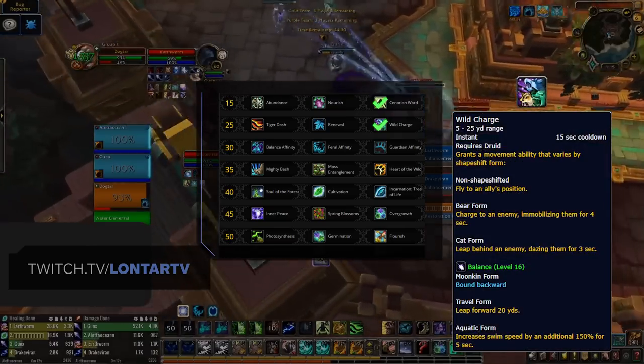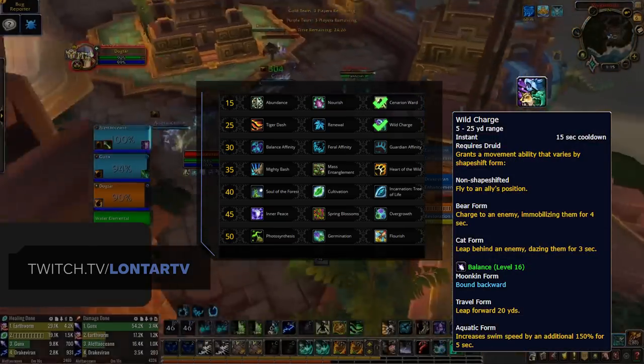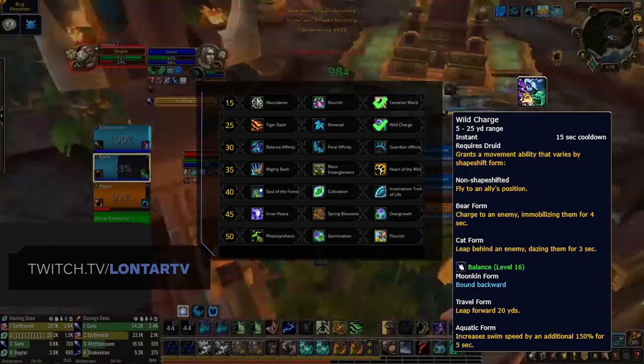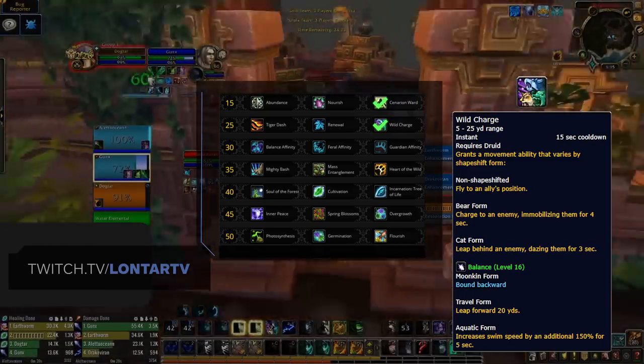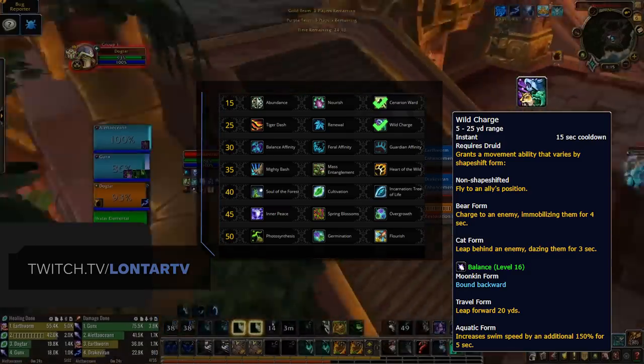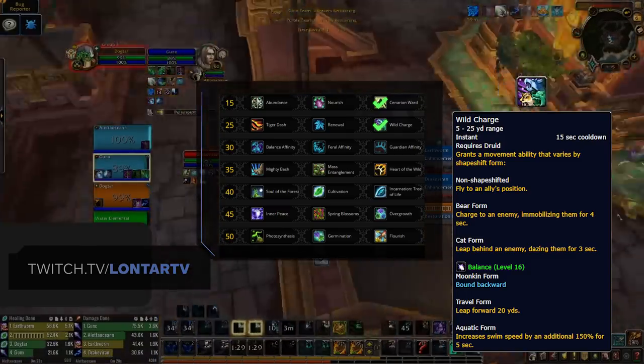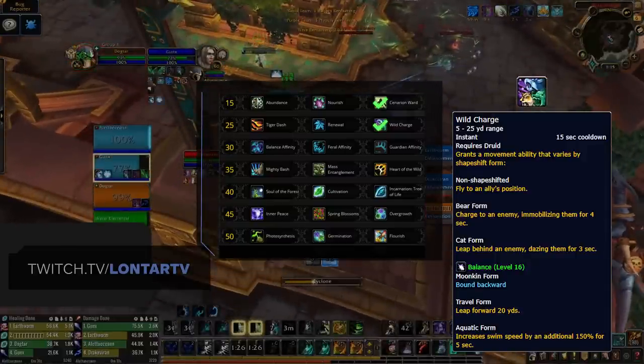The level 30 row remains the same in Shadowlands, and in the majority of your games you'll want to pick up Wild Charge, which is the best option for mobility. This gives you the ability to charge and root in bear form, leap behind your enemy and slow them in cat form, a short leap in travel form, and fly into your ally if in no form. This is just the best option when it comes to mobility and kiting and should be default.